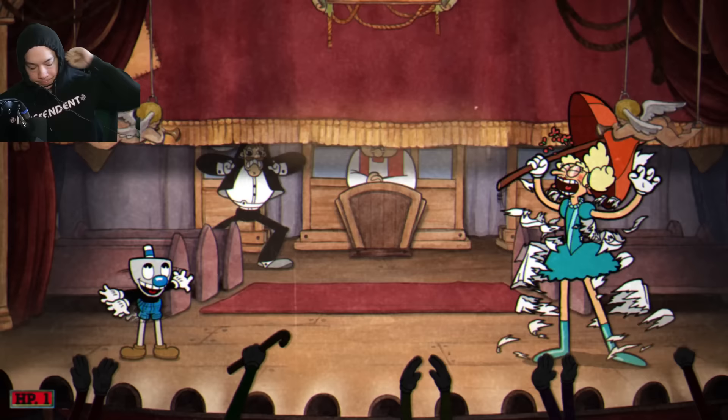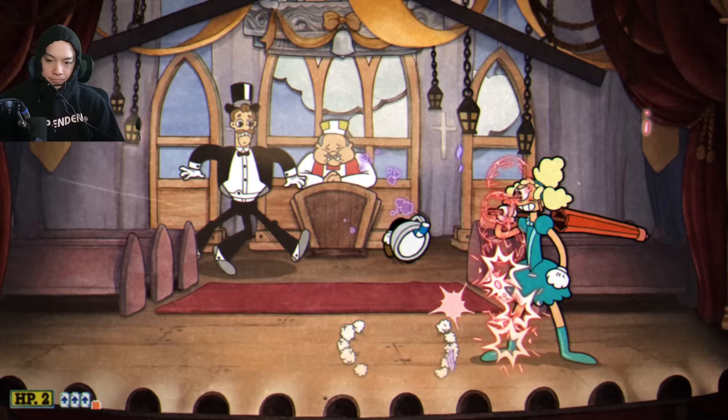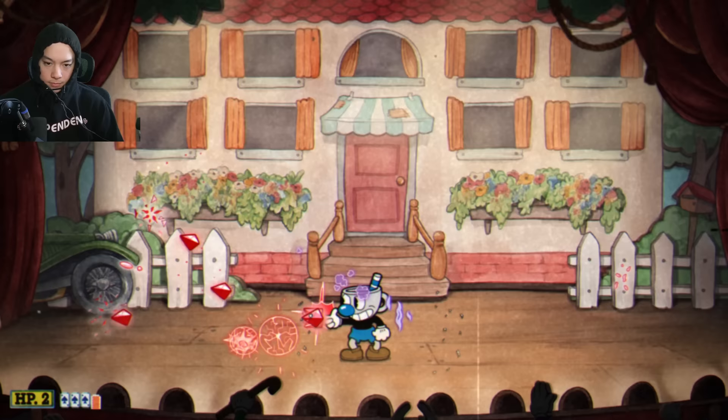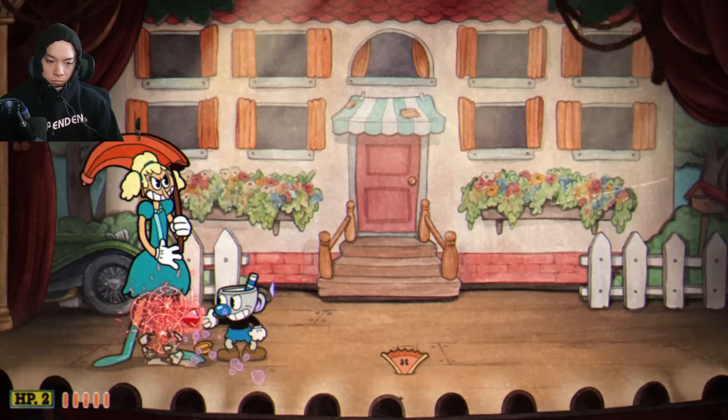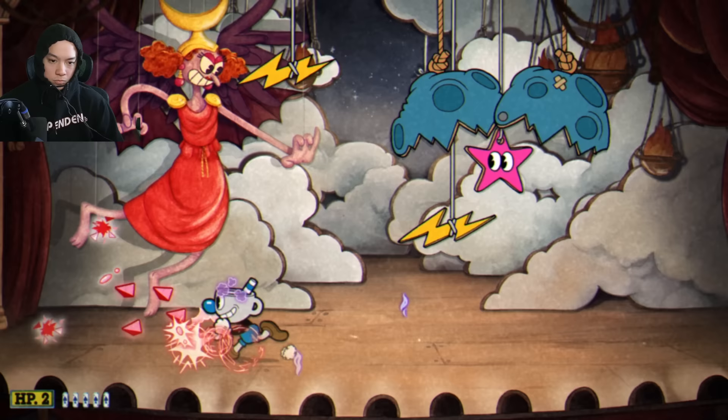Sally Stageplay is kind of a sleeper boss — not my favorite but very easy. I whip out the Spreader, stand right next to her, and do big DPS. For the second phase: Spreader again, standing right next to her. Then the next phase: Spreader again. Spreader is absolutely OP here. Break the meteor to release the star — I hate that mechanic — and in the final phase go back to the trusty Spreader.